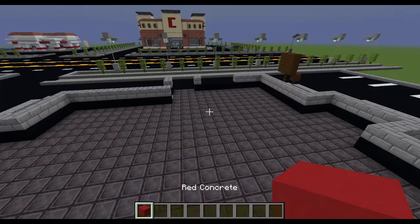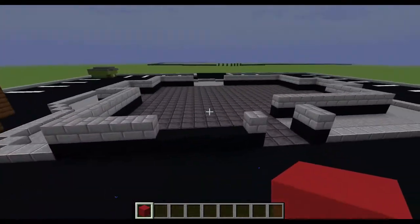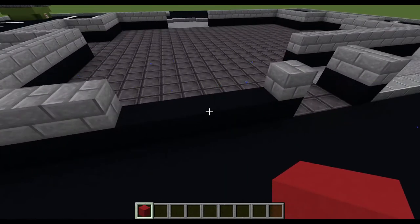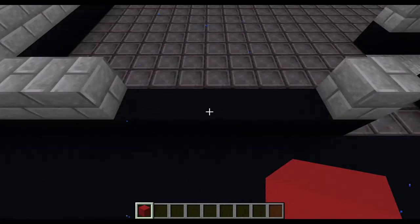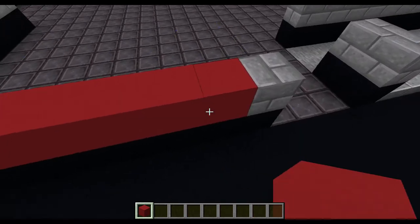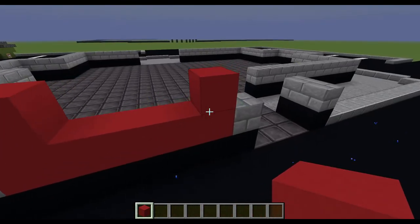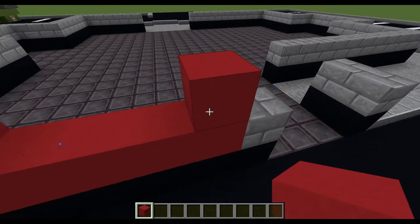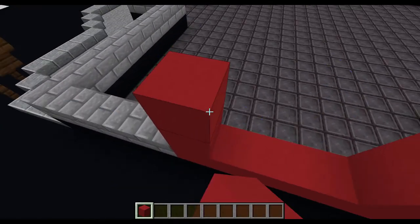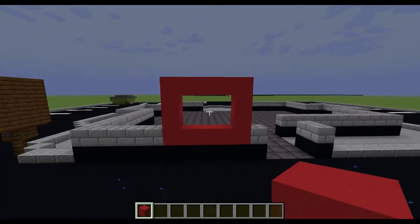I'm going to get out my red concrete. Using the red concrete on this side, which is the drive-thru, we're going to work on the drive-thru window. In this gap right here, we're going to add one layer of red concrete. And on each end of this red concrete, we're going to raise it up by three on each side. And on the tops, you're just going to connect them — it should look something like this.